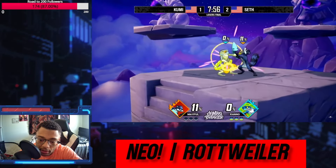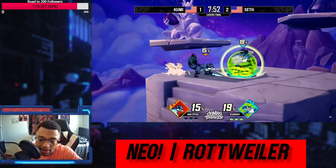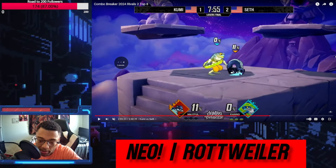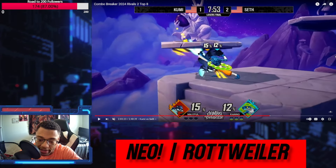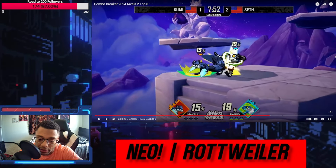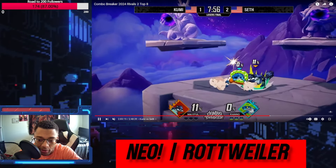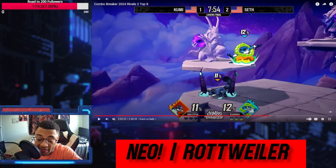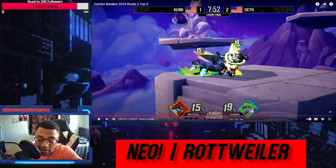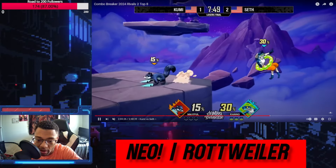Up air — only the first hit connects that time, so he gets punished. Jab, jab, gets crouched. See, this is something Maples are always looking for — they're just trying to fight back with down tilt. He's getting jabbed and is like 'I just need the down tilt,' so he's just holding down. This is something I have to remember myself: when you're hitting Maple at low percent, even when she's in the air, they are trying to get to the ground and only retaliate with down tilt. The crouch cancelled down tilt is so good on Maple.